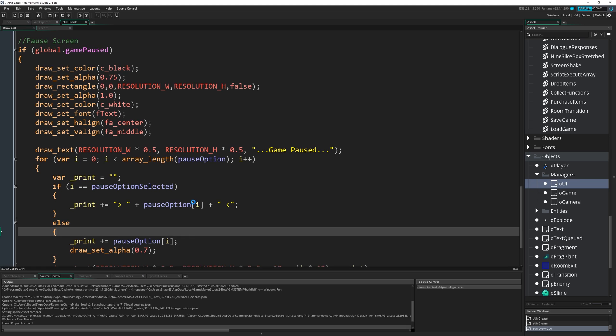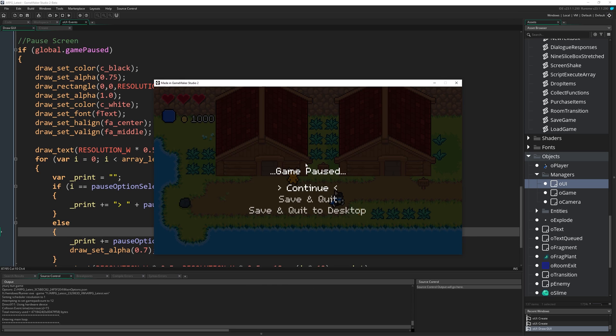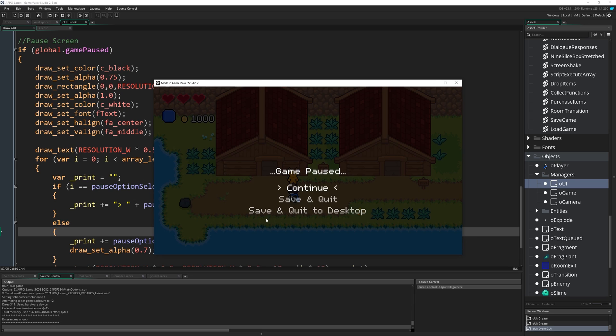That's everything in terms of drawing the menu. Running that now and coming into the game, pressing escape we actually get the pause menu up - the screen is darkened, we've got 'Game Paused' in the middle, continue and save and quit options, with continue currently selected. We can't change what's selected yet because we don't have any functionality to do that - we just have the functionality to draw the end result.